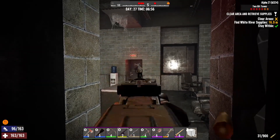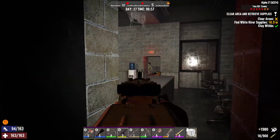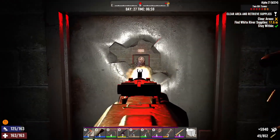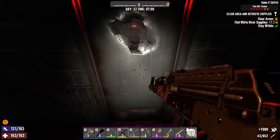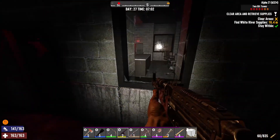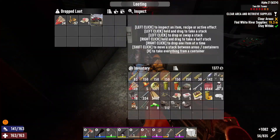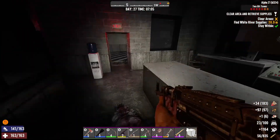We definitely needed an upgrade before we started to take these off. I mean, I would have preferred to have the machine gun, but I'll do it with the AK. That hole is just perfect — you can sit there and shoot them right in the head. And we found a vehicle book; you always need more of those. We still haven't unlocked the motorcycle unfortunately.